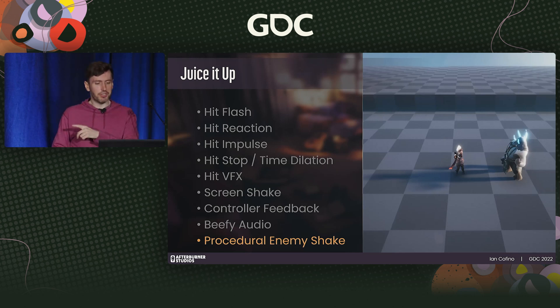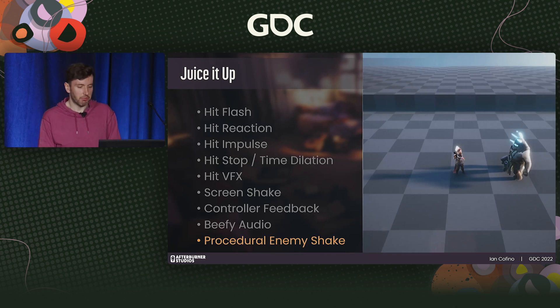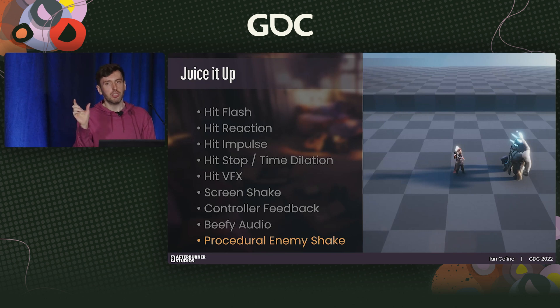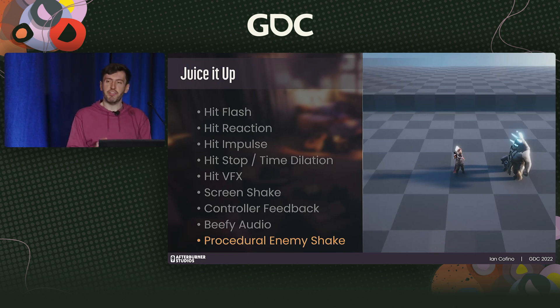A procedural enemy shake: for larger enemies we don't want the player to be able to stunlock, a simple procedural shake applied on a root or a specific bone can reinforce the impact of an attack. We implemented this in Dreamscaper with larger enemies like bosses in mind, as they lacked the exaggerated hit reactions of smaller enemies while we wanted to maintain challenge. We adapted a simplified version of applying procedural shake to specific bones with directional impulses — instead we apply shake on the root of the enemy, specifically to the yaw and the x and y axes. This helps reinforce that the player is physically affecting the enemy even if the enemy isn't providing a massive hit reaction.